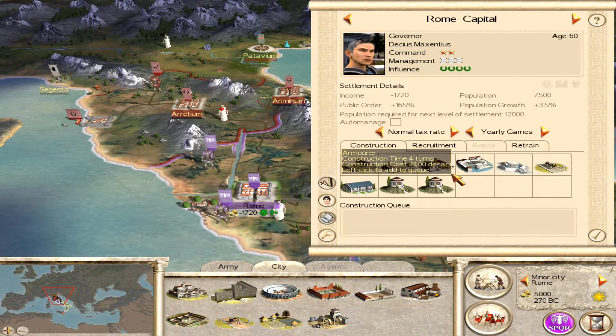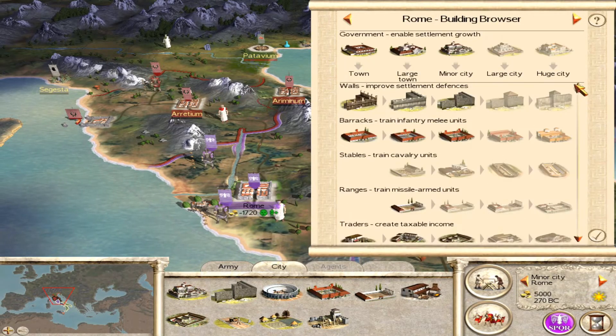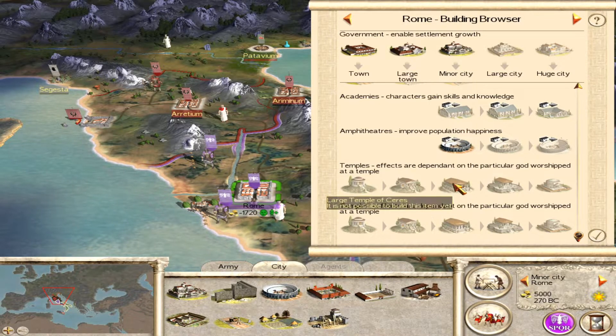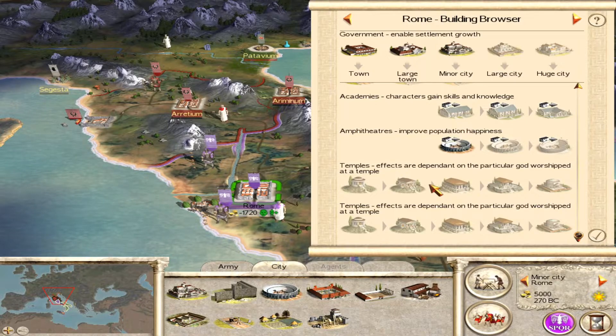Back on the campaign map, the Shrine to Ceres and the Shrine to Vulcan are now available options, and indeed they have inserted themselves into the building browser, which is marvellous. You can actually add the Senate onto any of the temples on that list — if it's not a Roman-based temple you'll need to fiddle with the UI folder as well, but there's more information on that in my video on modding the buildings.